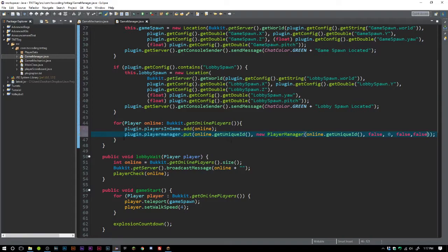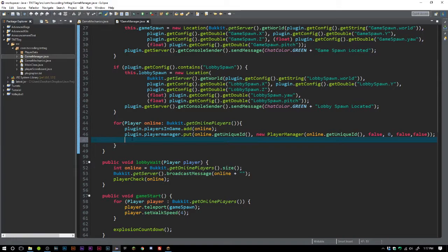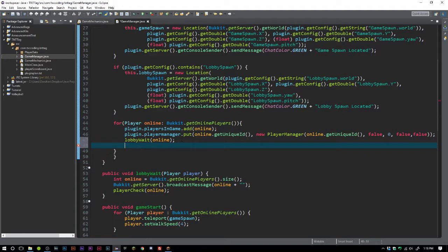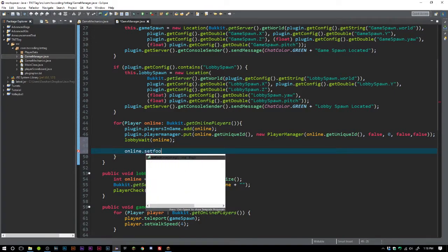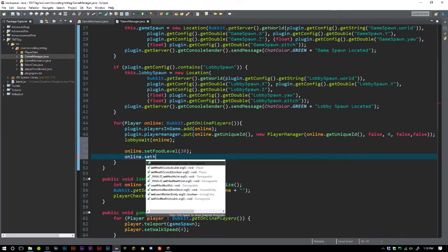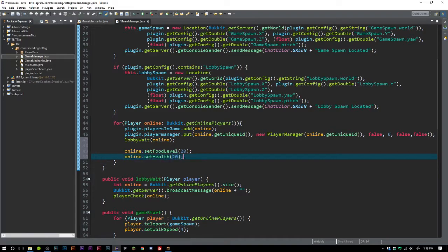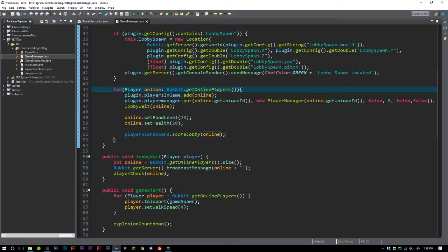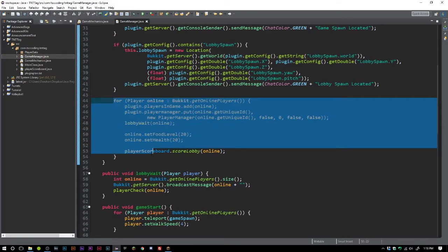We'll import PlayerManager there. The next thing is lobby weights — we just want to set up a few things for the online player. This is so if for any reason the server is restarted with players on it, all the online players will be added back into the game. We'll set their health to 20 and then set their scoreboard: playerScoreboard.scoreLobby for the online player.